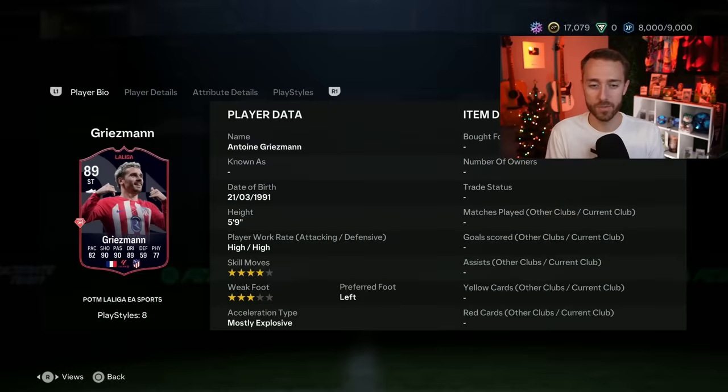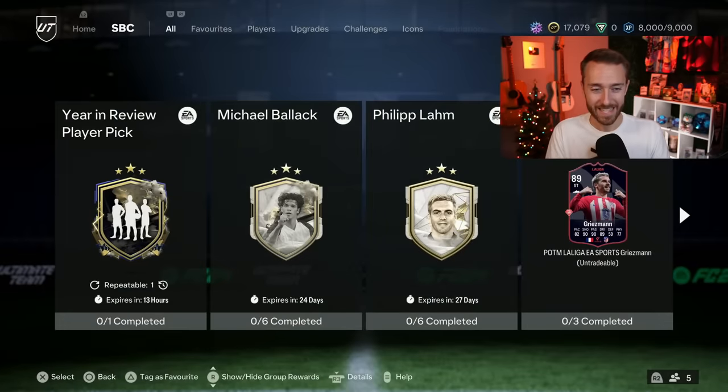His gold card is an 88, and this card is 519,000 coins of value and it's an 89. I would rate this SBC a 5 out of 10 because it's a small number of SBCs. So if you want to get it done and rock a Griezmann for a long time this year, you can — but it doesn't feel like great value. It's a little expensive for the boost he got.